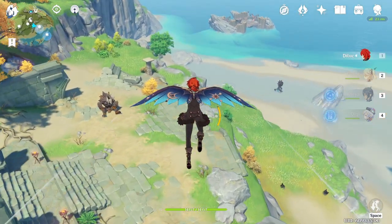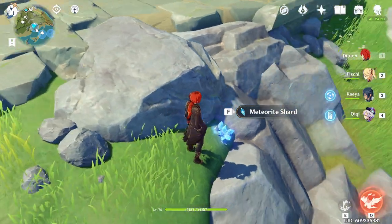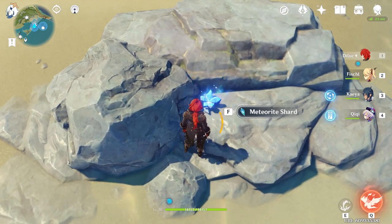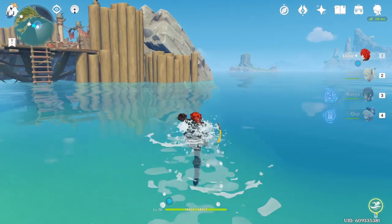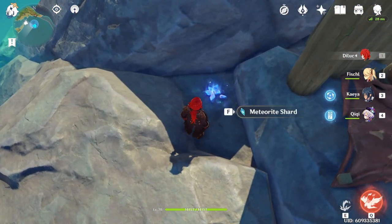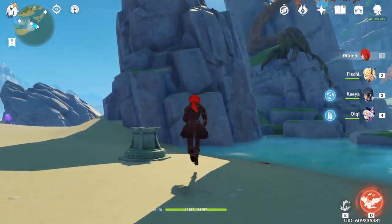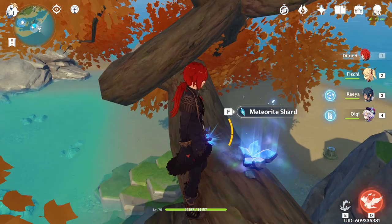We're going to continue on — the third one is right at the base of the steps leading into this little ruin area. Ignore all the enemies; they shouldn't aggro if you follow the path I'm taking. Next, we're going to cross this little sandbar, ignore the golem, and the fourth one is right on the beach here. The next one, we're going to swim over to this little atoll where all the enemies are, and on the back side of it is where you'll find the next shard. Once we snag this one, you can teleport to the middle waypoint, and this next shard is going to be up in that middle tree area — just climb up these rocks, jump onto the tree, and it'll be right there in the middle.